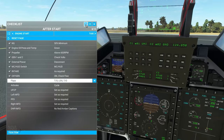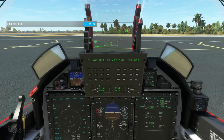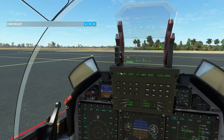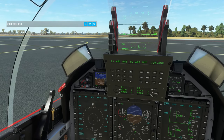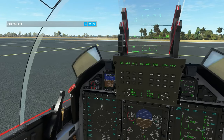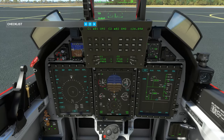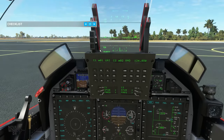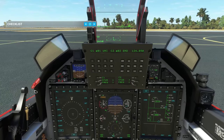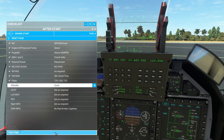Flaps and air brake check: in a real aircraft a ground crew operator would monitor while you do this, but we can watch it through the hydraulics page. Set flaps to take-off position, then to landing flap — fully extended — then return to take-off position. Extend the air brake — it also appears on the SFD and PFD — then tuck it back in and mark as checked. UFCP set up as required.